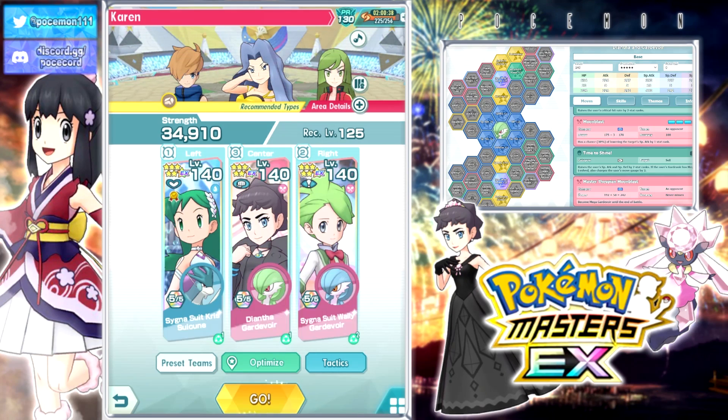Hey folks, welcome back to another Poem Master's video. We have Diantha 5 out of 5 nodes out, and thankfully I did already have her at 5 out of 5. I don't remember how her pulls went on her initial banner — it was almost 2 years ago — but I'm pretty sure I got a few off dailies to max her out. Anyway, let's try it out.